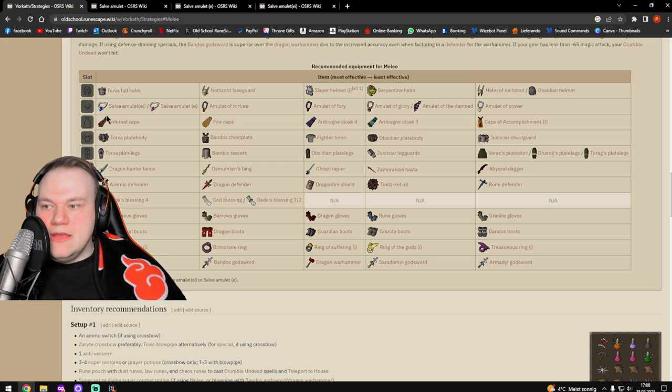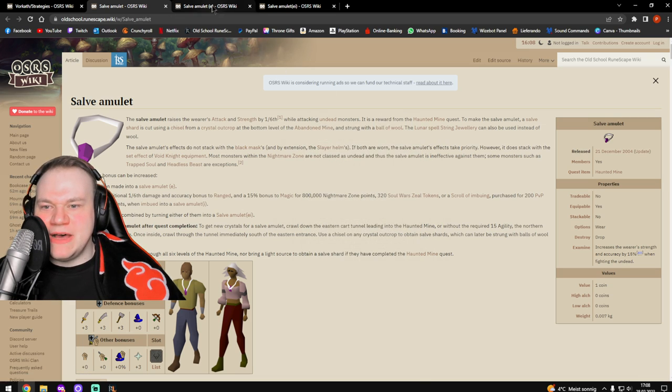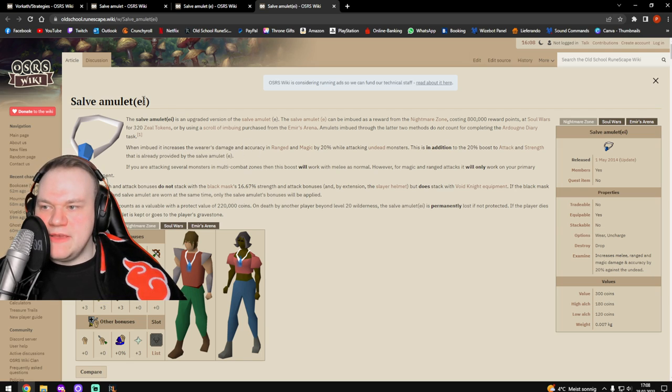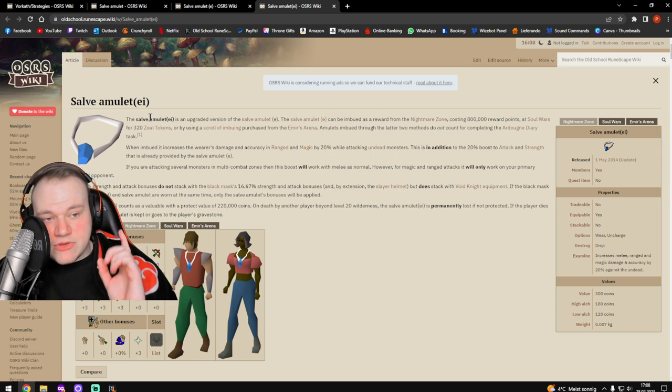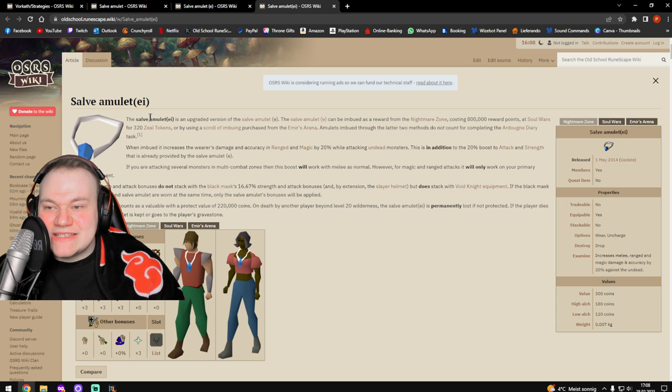Gear — most important item: Salve Amulet (ei). This is the most important item, the game changer. You get the Salve Amulet by doing the quest Haunted Mine, then Salve Amulet (e) by finishing the mini-quest Lair of Tarn Razorlor. To get Salve Amulet (ei), imbue your Salve Amulet (e) with 800k Nightmare Zone points or Soul Wars tokens, or use a Scroll of Imbuing purchased from Emir's Arena. If you don't have this item, I suggest you don't fight Vorkath yet — it's a game changer no matter which attack style you're using.